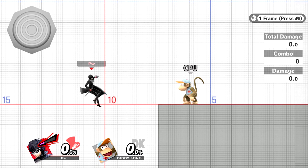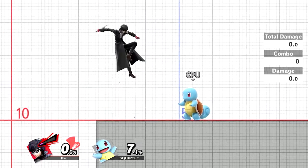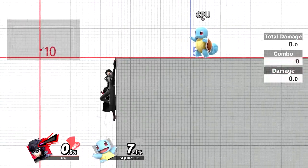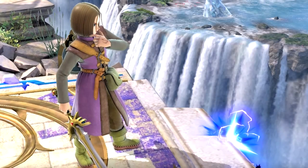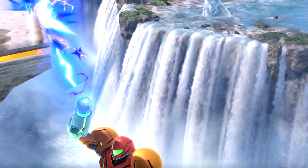Tether cancelling is basically just holding down on your analog stick while your tether is grabbing the ledge. This allows you to freely choose options again and still keep your double jump. What's most important is that you can actually grab the ledge again after you tether cancel. However, there is something that most players don't notice when they use tether cancels while recovering and while playing against characters that have this option.